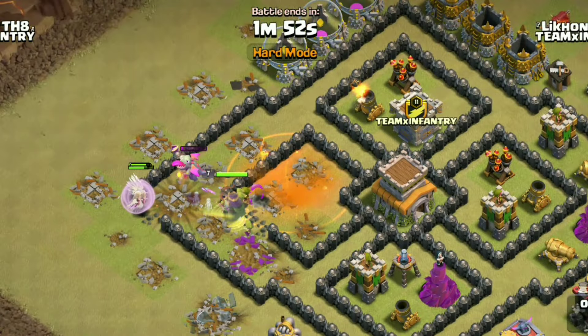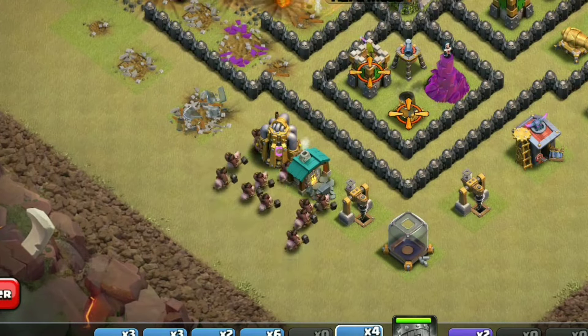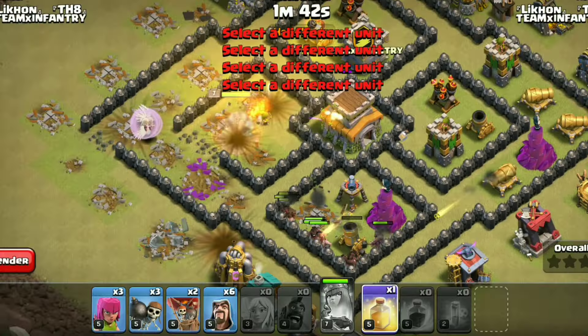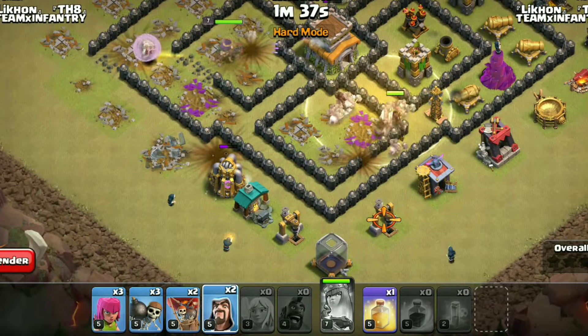After taking care of the bomb tower and CC troops, start deploying hogs. Heal the riders when they're taking area damage. Use wizards to clear out trash buildings.